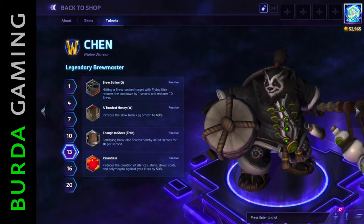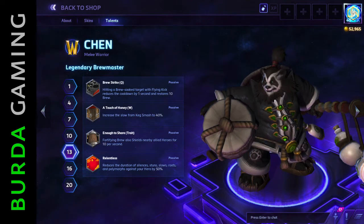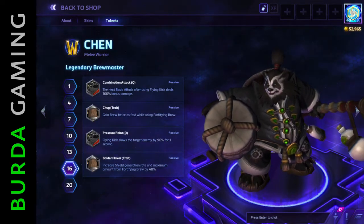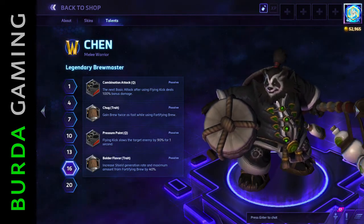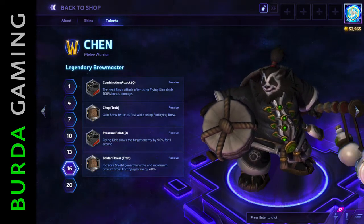Enough to Share, available at level 13, allows Chen to extend the shield effect to nearby allied heroes when drinking. Two final upgrade options open up at level 16: Chug doubles the speed of brew regeneration, while Boulder Flavor boosts the regeneration rate and max level of the shield effect.